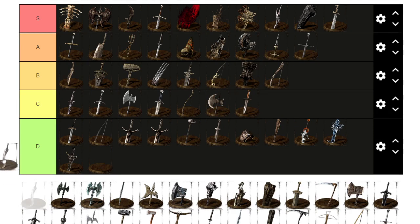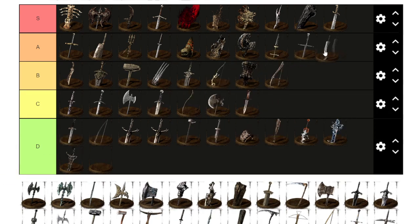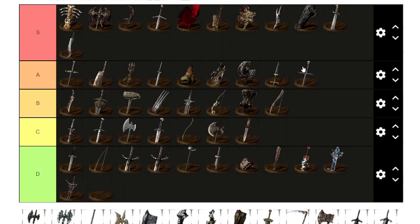Flamberge is an A tier item — it's a very strong greatsword with a nice moveset, does bleed damage, decent stats, and does not weigh a lot. I'm even going to give it S tier because it just is a solid greatsword item.